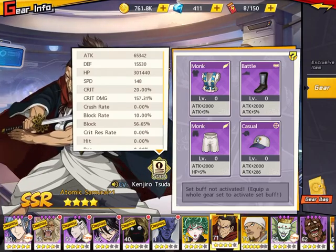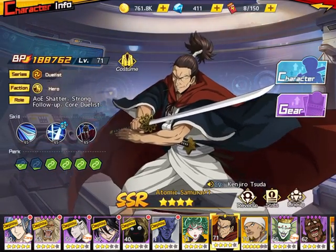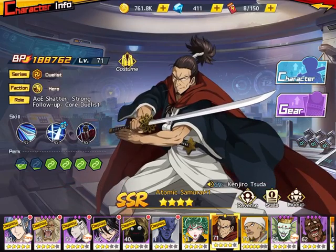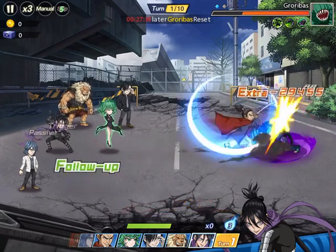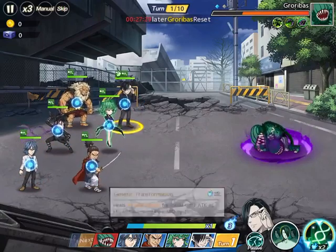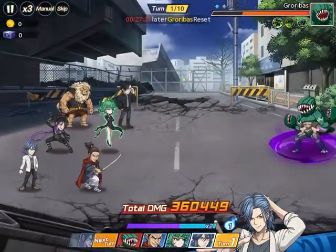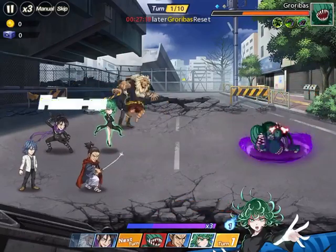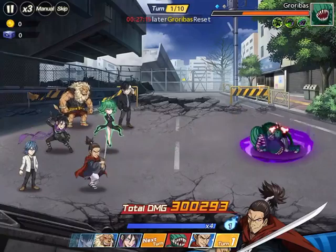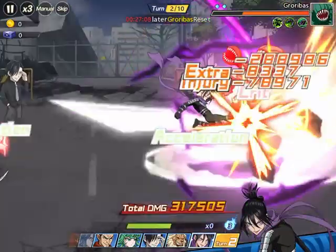Atomic Samurai is our sub attacker — a full attack pierce setup. As you can see, I haven't really enhanced any of those gears. So here we go. Sonic goes first and that rocks already with Atomic Samurai's passive, triggering a double attack. Genus is there to heal Amai Mask for the increased buff speed, and Genus can also provide heals for the team like Tornado, since she will be running most of the attacks.